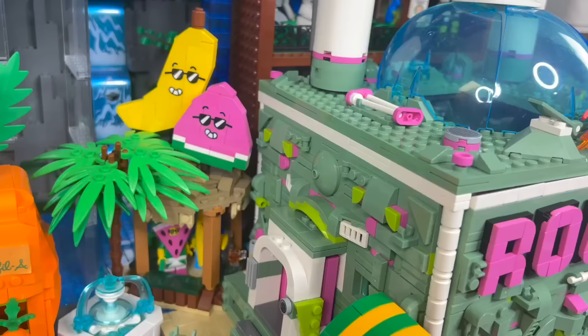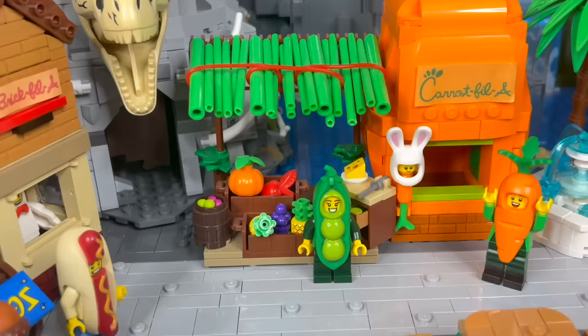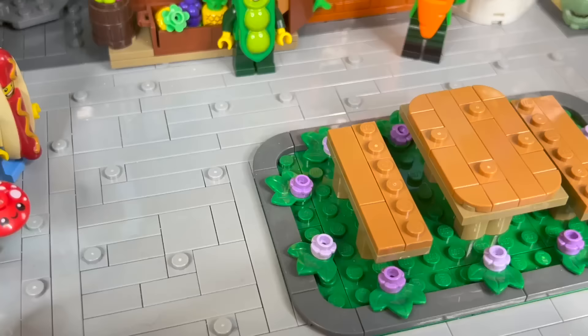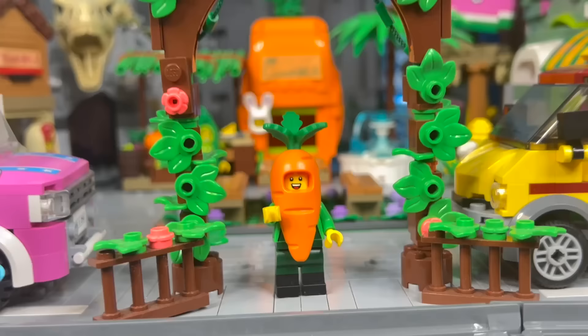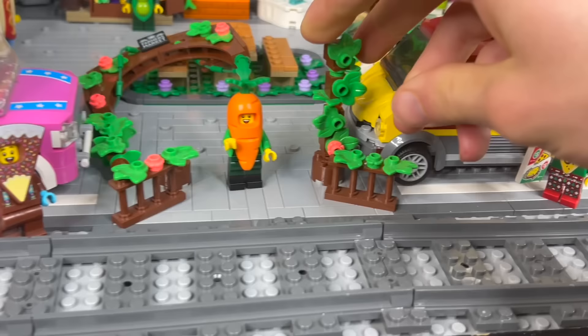The minifigure that started it all was my man Garrett in this farmer's market build. We've got all these different custom food stands, including sets for every different LEGO food costume minifigure, surrounding a picnic table in the center where you can sit and relax. I've got a love-hate relationship with this leafy archway entrance — it looks really cool, but it is super fragile. The tiniest little movement is going to break it, and I had to rebuild this dozens if not hundreds of times while filming.